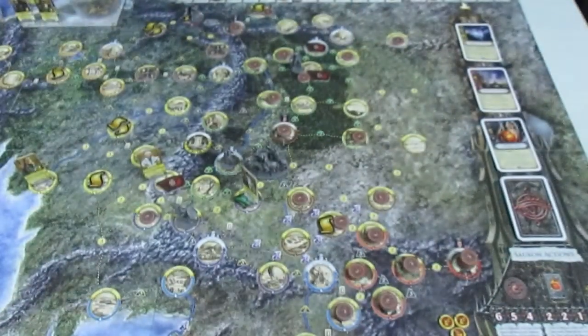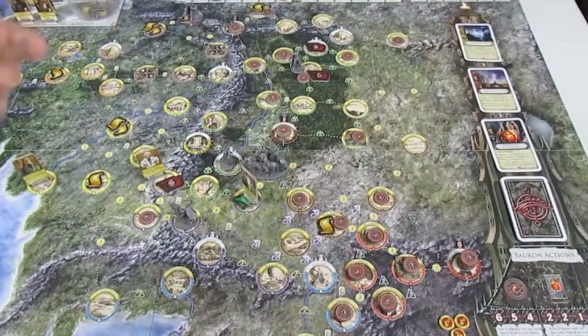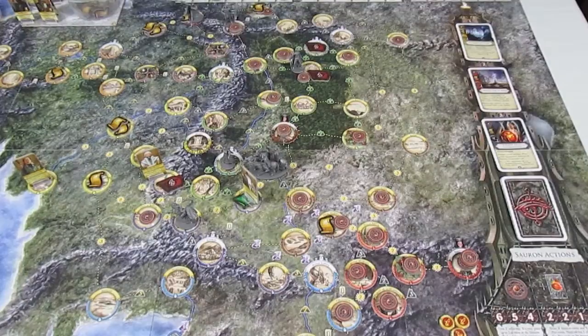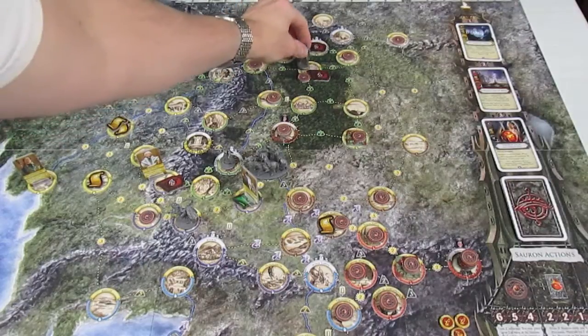He is going to collect 2 favor tokens because we're getting near the end game. The heroes need a collective 5 favor tokens to win if their story token reaches the end finale first. So that's what Argolad does here in the Forest Road.